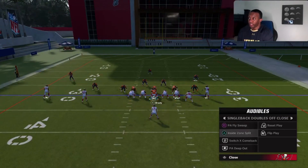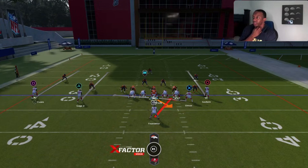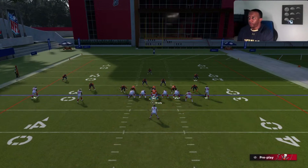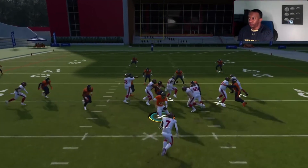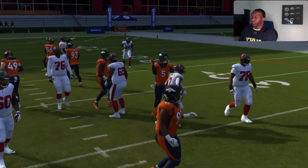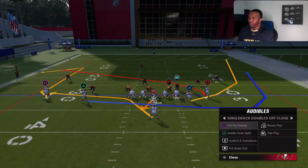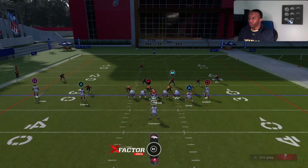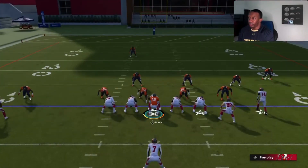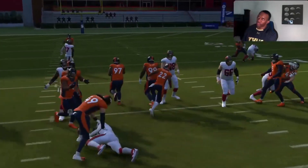Next play is inside zone split. This is my second favorite run in the game. Obviously O1 trap is the best run in the game, but I think inside zone split is pretty close as well. I've run this a lot. Double team the nose real quick, find an opening, and get some yardage. In practice mode they play like superman so it doesn't work as well, but in gameplay it does work.